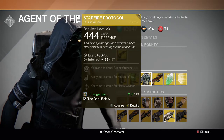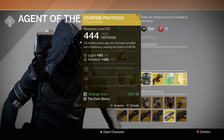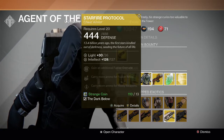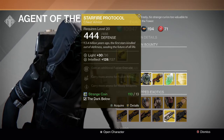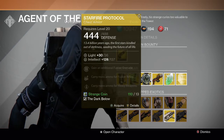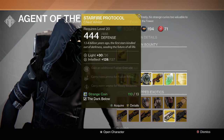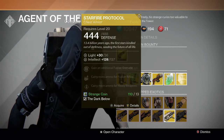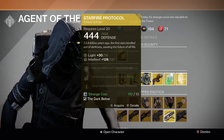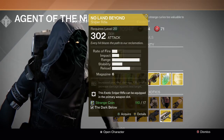Then we have the Warlock Starfire Protocol. The intellect is a little lower this time. Its perks are gain an additional fusion grenade and carry more ammo for fusion rifles and heavy weapons. I'd say Praxic Fire is better, but this is a pretty good starting exotic if you're a Warlock looking for your first exotic to help you level up. If you have something better like Praxic Fire, you can pass.